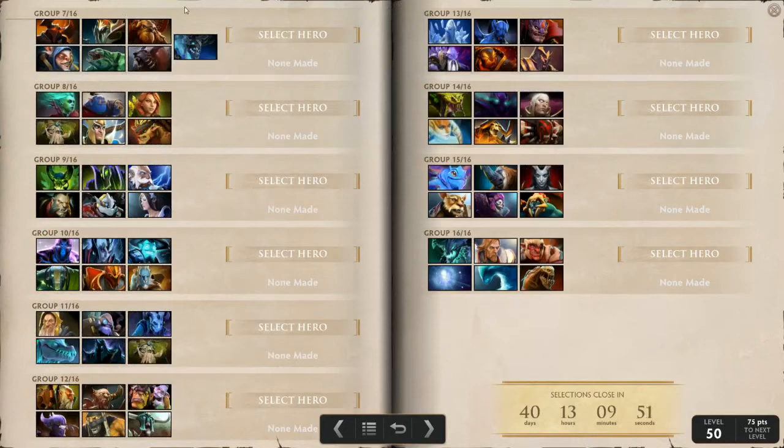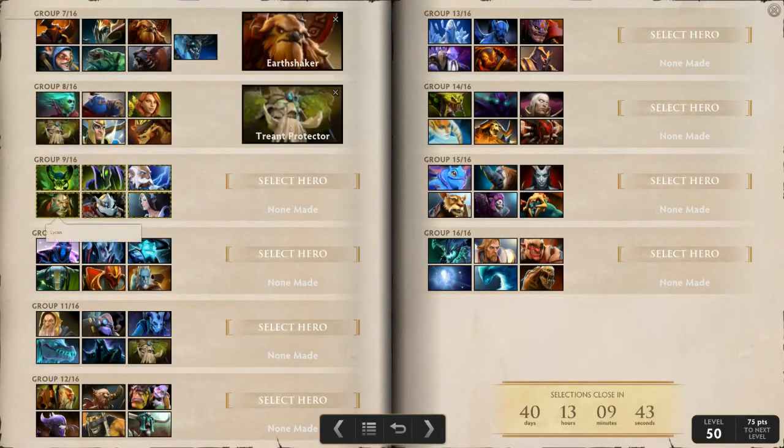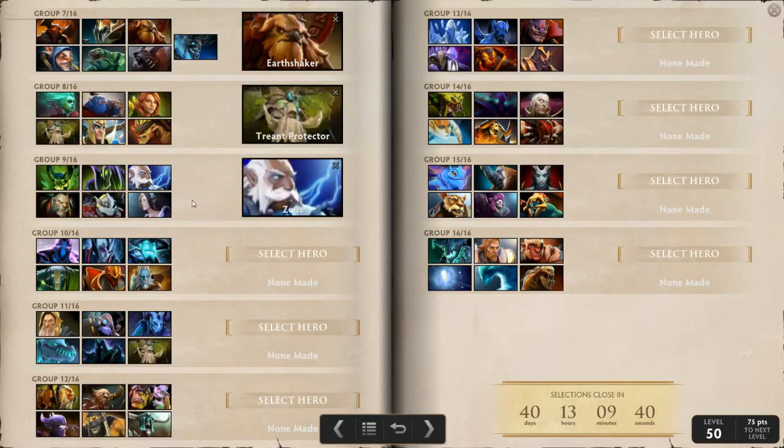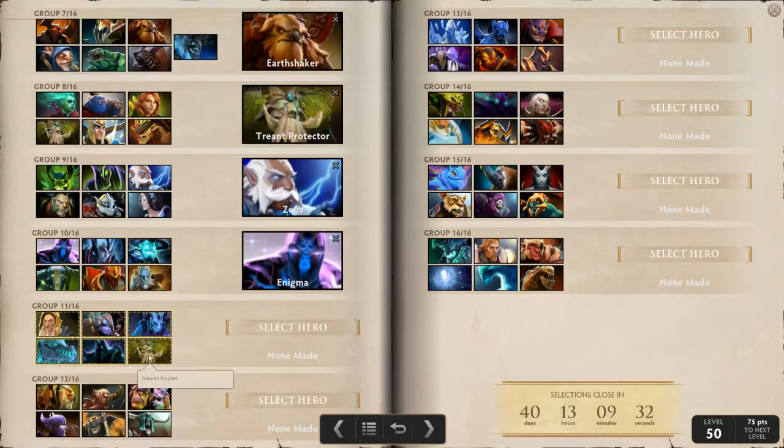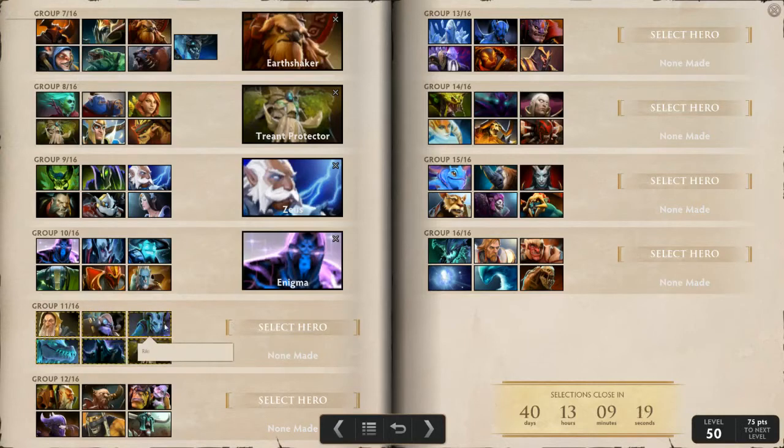Still looking for the standout arcana pick. Treant, Zeus — they could do some really cool things with a Zeus arcana. Enigma. Nature's Prophet — though it has the Treant logo, which I hope it's not just me noticing. Volvo please fix! And if there's a Riki arcana there's going to be so many Rikis — we don't want that. Tinker arcana — let's get a new bear form in there for Lone Druid for his arcana.